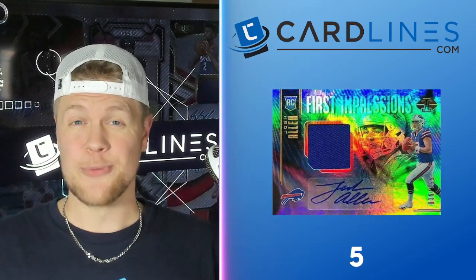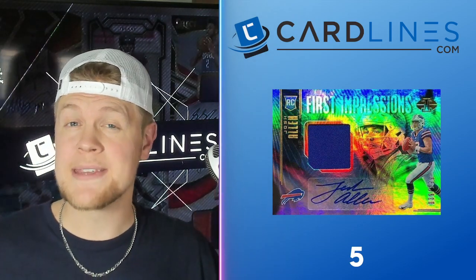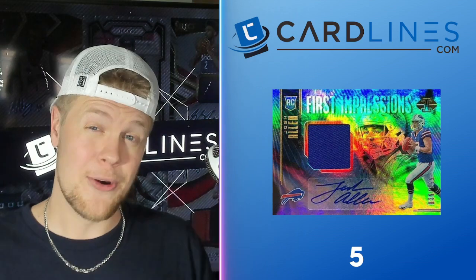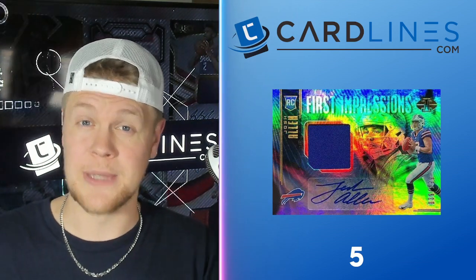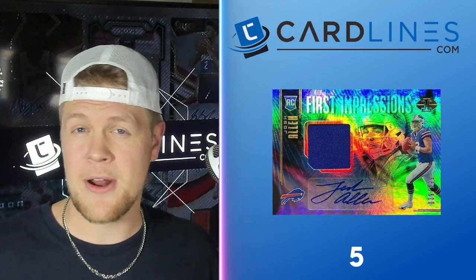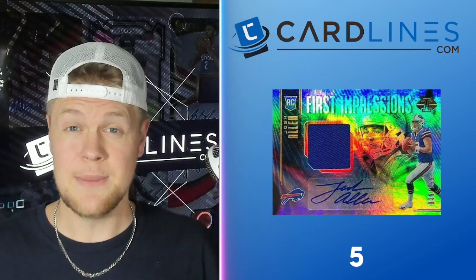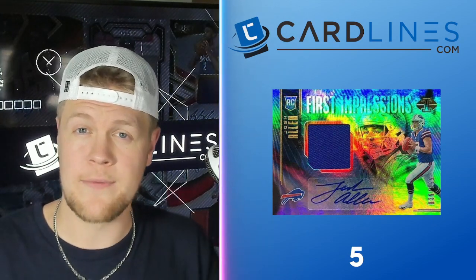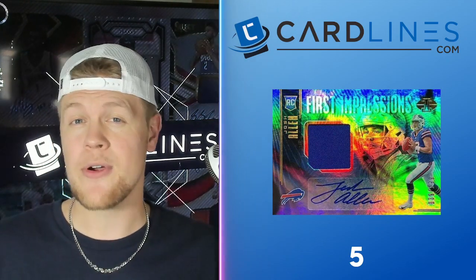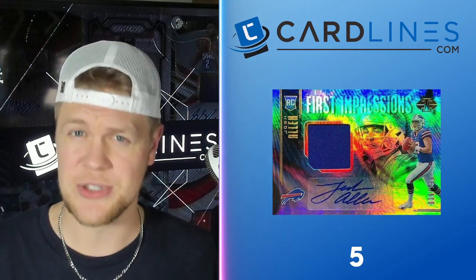Number five is the Rookie Autograph — and this is the one where I'm probably cheating, but I mean basically any Josh Allen rookie autograph. There are a few others I don't count in this generic catch-all, but we'll look at them later on the list. For these, I'm talking about autographs from the mid-tier brands: Impeccable, Absolute, Illusions, Limited, Encase, Certified — those sort of brands. Picking up a Josh Allen autograph from those is never going to be a bad investment, even if there are other more popular sets or autographs you could potentially chase.